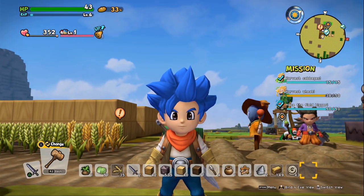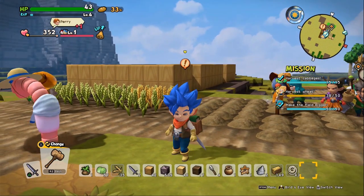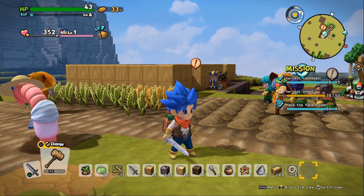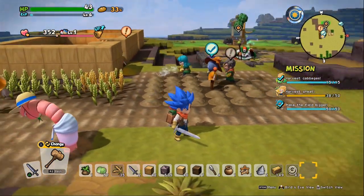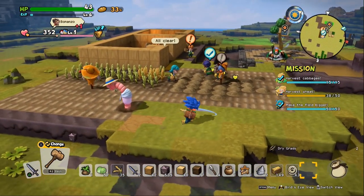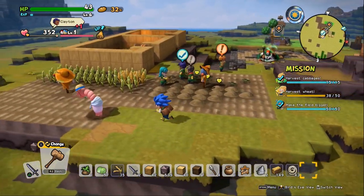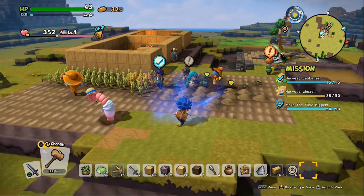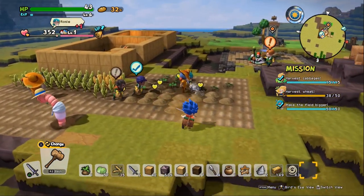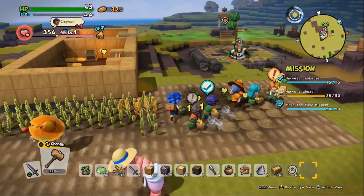Hey guys, Zul'jin here and welcome back to another episode of Dragon Quest Builders 2. You know what I forgot to do yesterday? Show you guys the windup. It just occurred to me when I was editing — I got a new ability and didn't even show it off. We didn't really have anything to fight after that, but it's really cool. You can walk around with it once it's charged, it doesn't change your speed much, but when you jump or run it cancels out. You can't even run while holding R1. But the attack looks pretty cool — I can't wait to mess around with it.